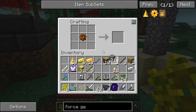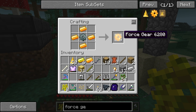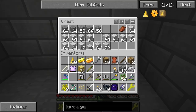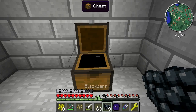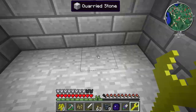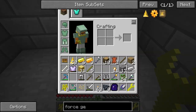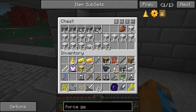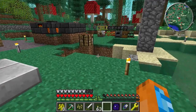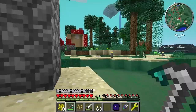The force wrench lets you pick up virtually any item and keep its state. For instance, this chest with all my stuff — if I break it everything pours out, right? But if I shift-click right-click it with the force wrench, I pick up the chest and can drop it elsewhere with all my stuff still inside. Amazing!